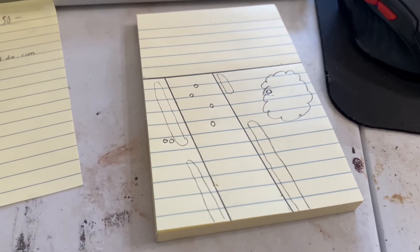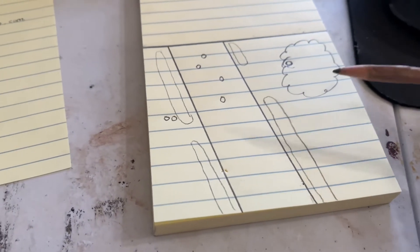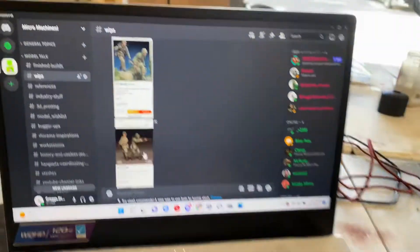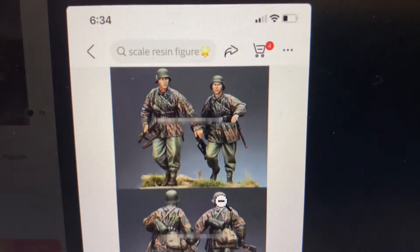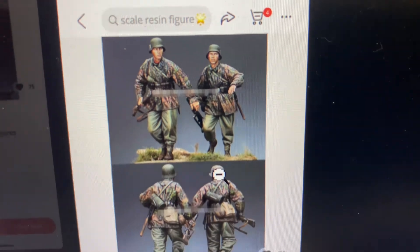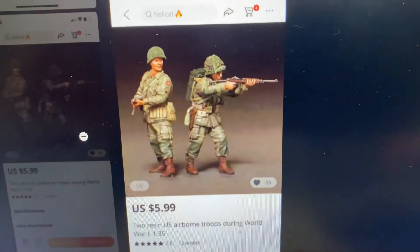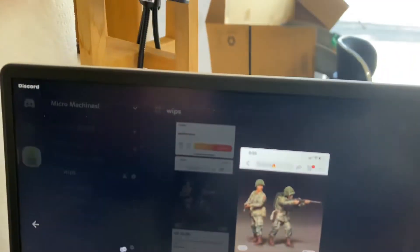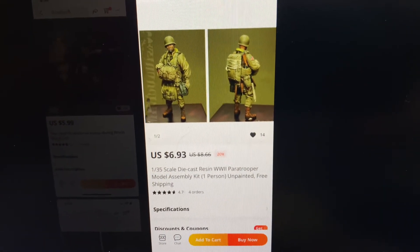I haven't done anything airborne yet, so here we go. It's going to have eight figures and no vehicles. The figures are going to be: two German riflemen running, two Germans — a machine gunner and a gunner — and two American airborne troops, I think that's 82nd Airborne — yeah, it's 82nd Airborne.